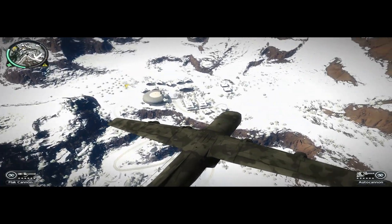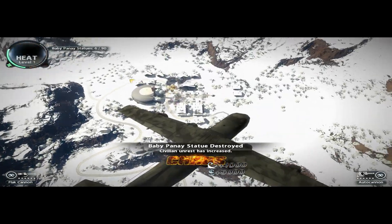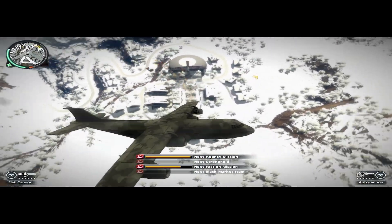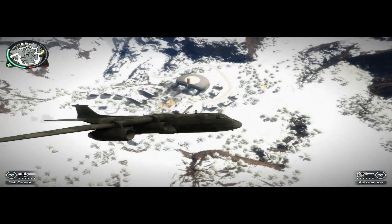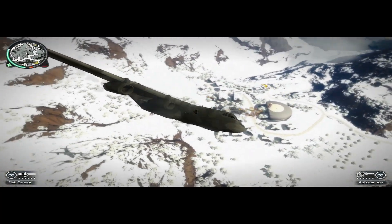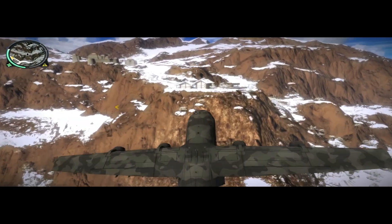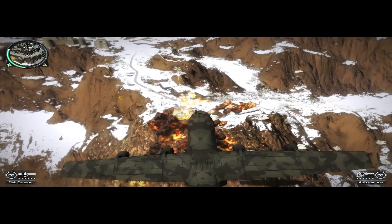The auto cannon you can fire less rapidly, but it is the most explosive out of the two weapons. The auto cannon, if you notice when it impacts the ground or an enemy, it will make a shockwave — so you know that's definitely the auto cannon hitting something. So the cargo plane mod allows you to attack from the air very effectively and accurately, and you have unlimited ammo.